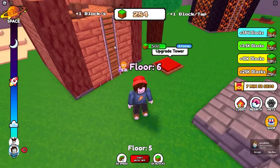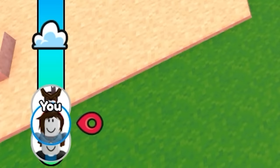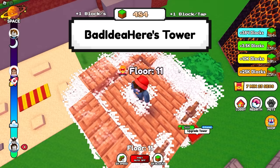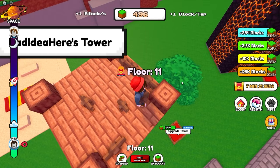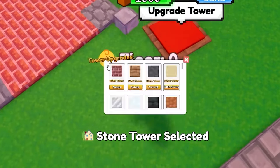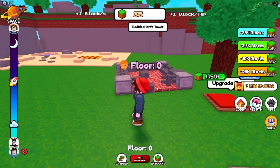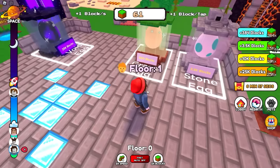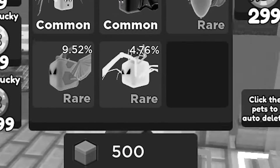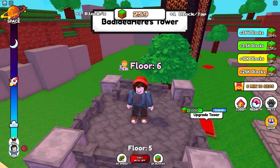It only takes 500 blocks to get a new tower material. We are currently 0% of the way to space - we're headed for Jupiter, going to punch this tower straight through it. Just about to 500, and we get to upgrade to a stone tower. We use 500 blocks. This pet better be worth it. I've never clicked 500 times for anything in my life.